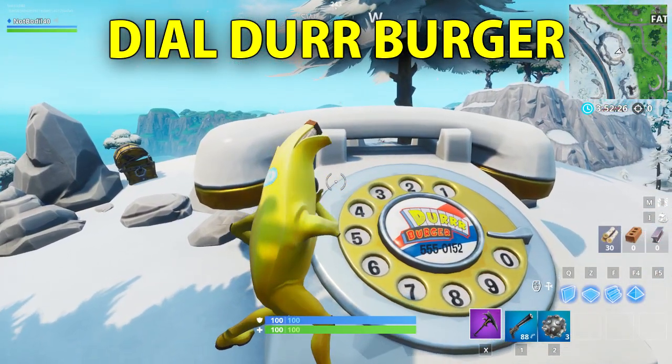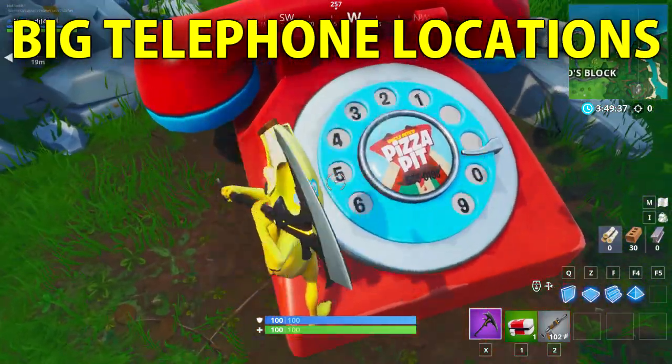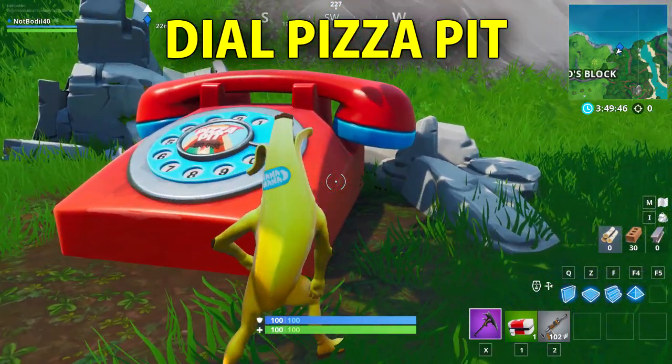In this video I'm going to show you how to dial the Durr Burger and the Pizza Pit phone numbers on the Big Telephone west of Fatal Fields and east of the Block, with the exact location.